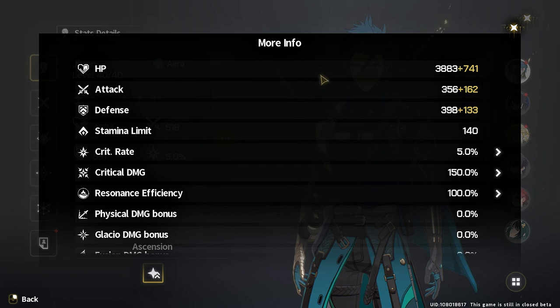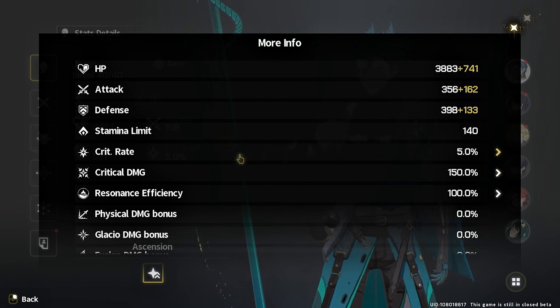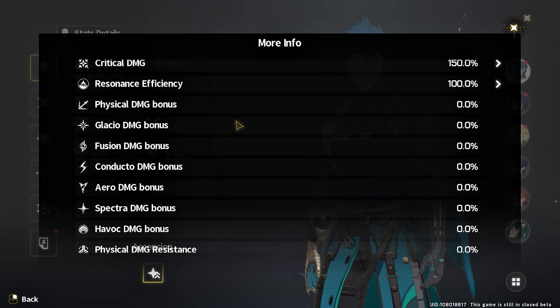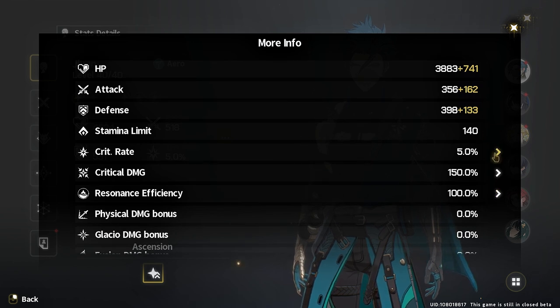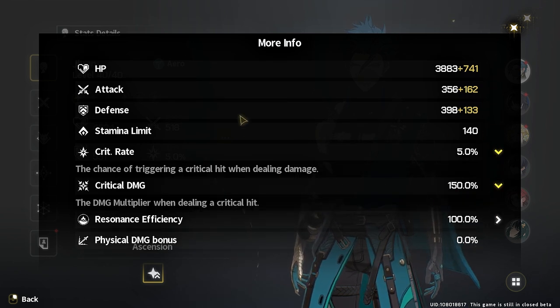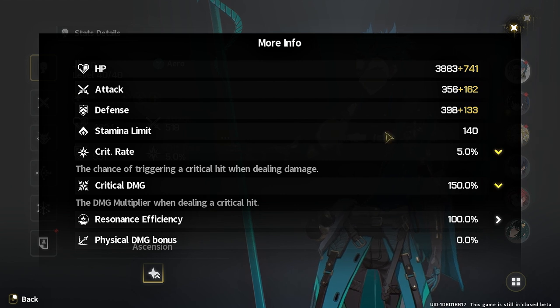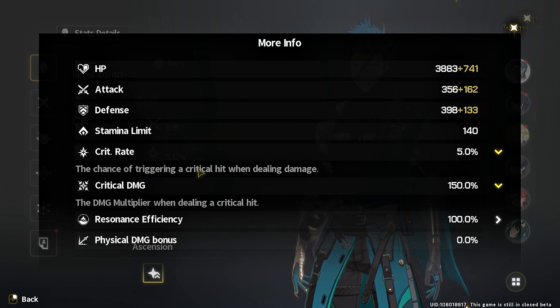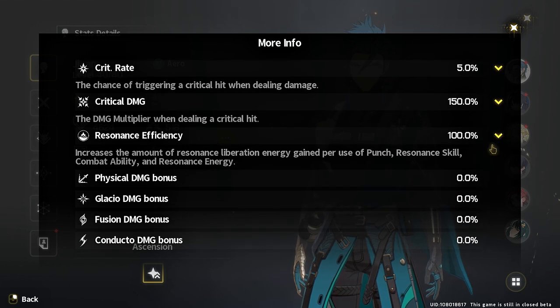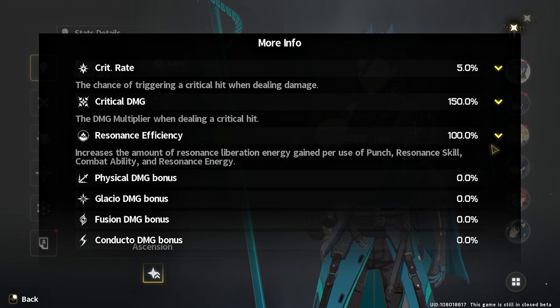If you click the three-dot button it gives you more info. You'll see things like stamina limit, crit rate, crit damage, resonance efficiency, and a whole bunch of different damage bonuses, resistances, and a healing effect bonus. Scrolling through, each value has a description — for example, crit rate is 'the chance of triggering a critical hit when dealing damage,' and crit damage is 'the damage multiplier when dealing a critical hit.'